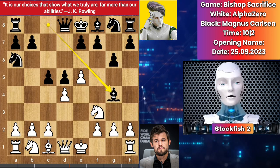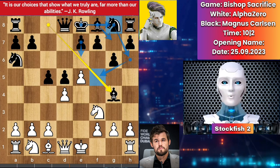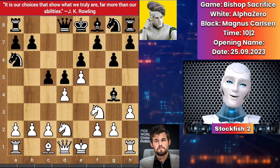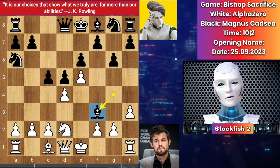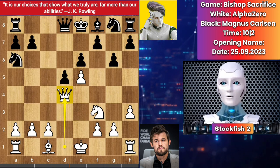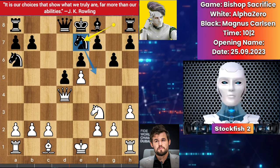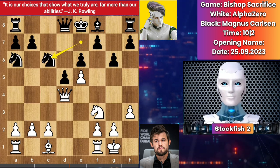Magnus wants to play e6 — bishop here, knight here, and castle on his next move. Knight b goes to d2, e6, h3 by AlphaZero. Magnus takes the knight because the more pieces you trade, the more you get advantages. We have knight takes bishop, pawn takes, takes, queen takes d4, knight goes to e7. He can play knight f5 or c6, rook to c8. Castle, knight goes to c6.